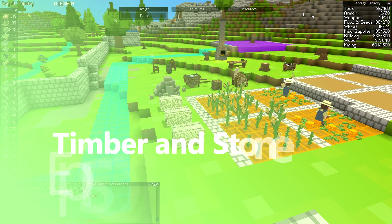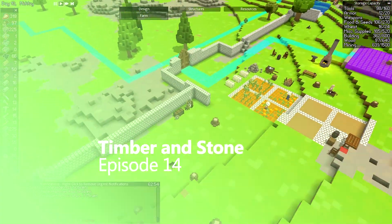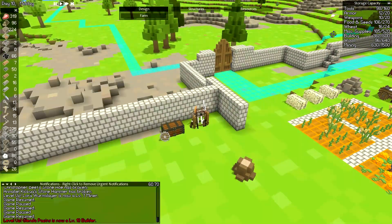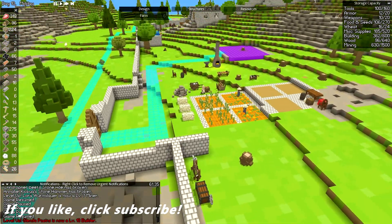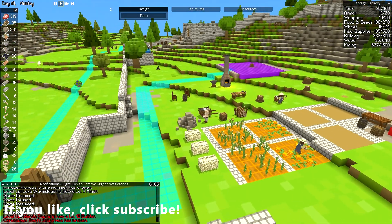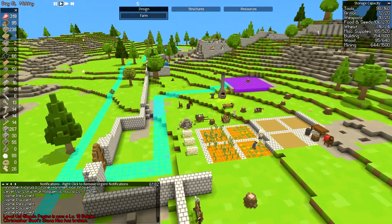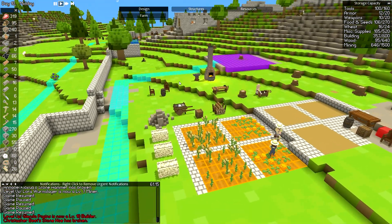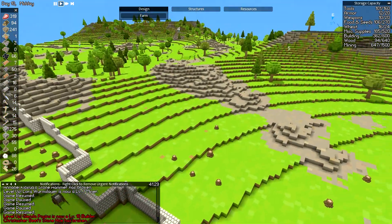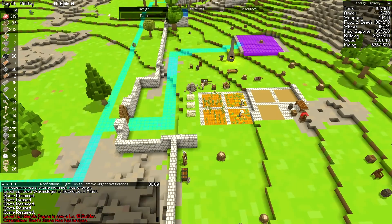Hello and welcome back to more Timber and Stone! Where we last left off, we made a ton of armor — two sets essentially for two melee combatants: one with the glaive, one with a bronze broadsword. They both have shields, fully suited up with bronze and iron-steel type armory. We got a little protection going on there in case we get assaulted by anything from the wilderness.